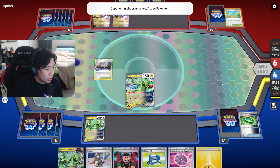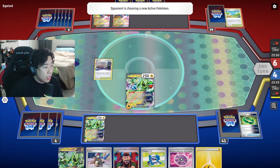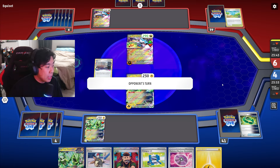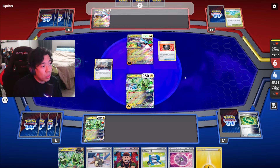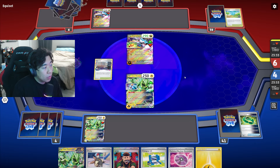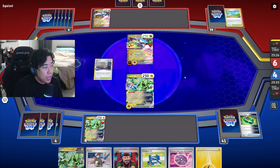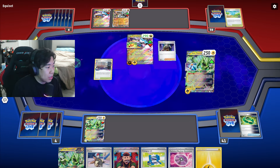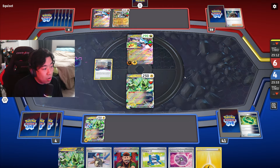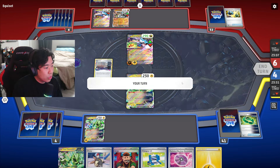With the capsule we're able to retreat for free and keep looping the attack. We attach energy to the Iron Thorns on the bench, retreat, attack, move the Double Turbo back to the other Iron Thorns — that's kind of how this deck functions. Our opponent only has four cards in hand and used a Heavy Ball to get the Fighting-type Ogerpon, which is usually good for certain matchups, but against Iron Thorns it doesn't matter since my ability stops his ability. Then he Bosses up a Pokemon to stall, hoping I don't have a Lightning energy, and discards his whole hand to draw six — he's really behind now.